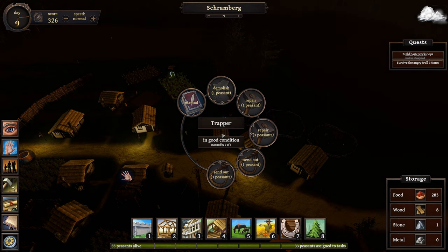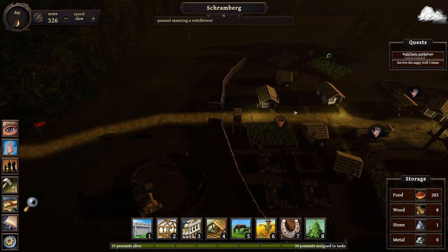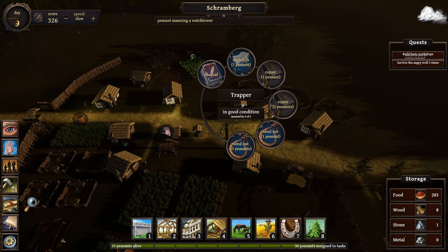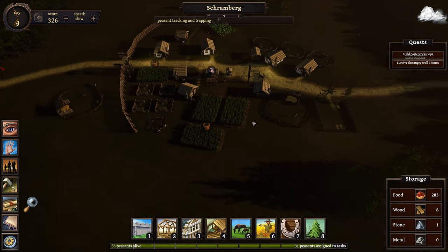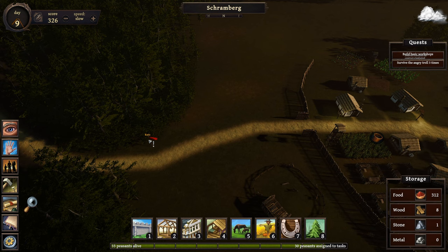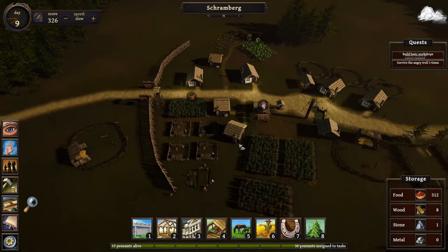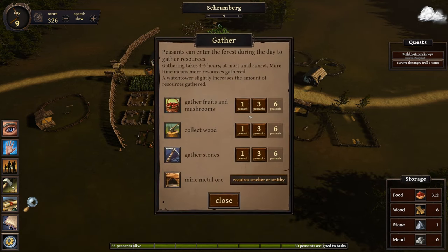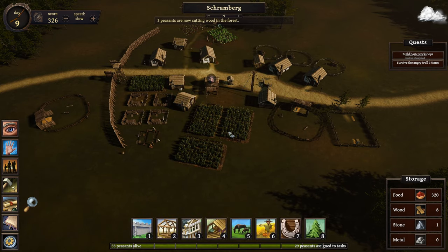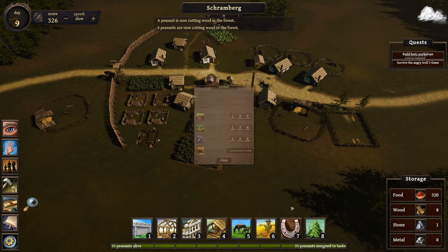I probably need to assign someone to the trapper too — there's no one in there. The watchtower is built, let's assign someone there. The watchtower and the trapper seem to serve similar functions, so I'm going to put one person on each. The watchtower spotted some suspicious activity to the west — there's a little red flag. Rats! So we're going to get rats tonight. It's important that we get our fields harvested. We don't have enough wood to add more wall sections yet, so I'm going to put more people to gather wood. Food's looking great at 320. All construction on the wall has stopped — waiting on wood.